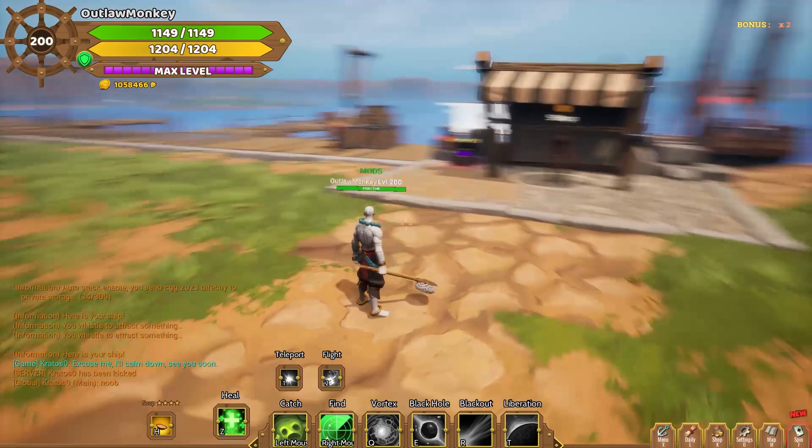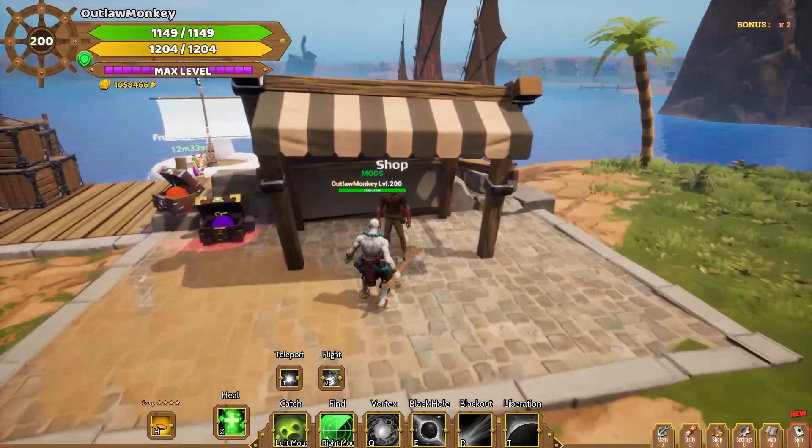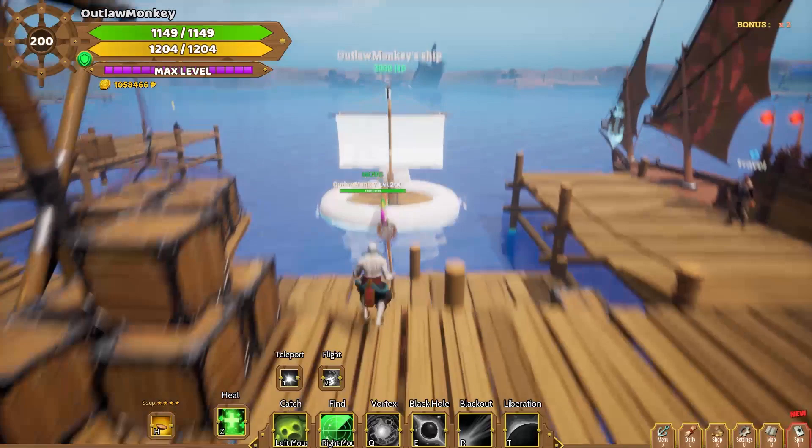Hello everyone, today we're gonna take a look at the new fishing feature. To fish, you have to get a fishing net here at the shop on the main map. After you buy this fishing net, you can jump on your boat.